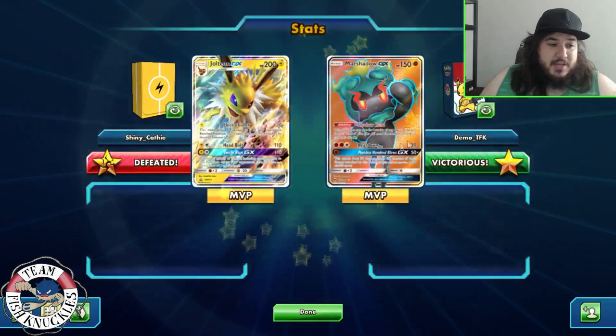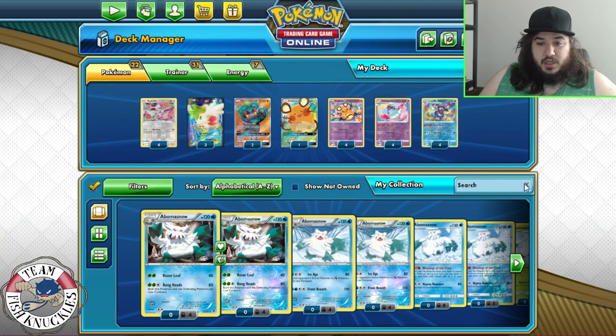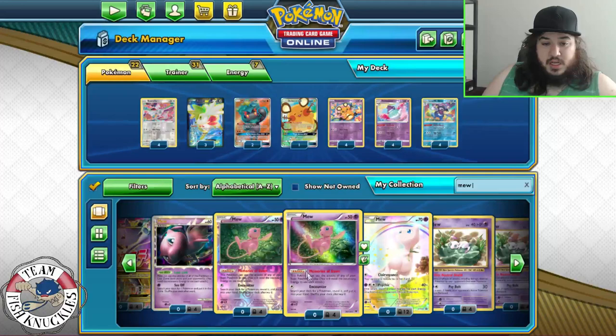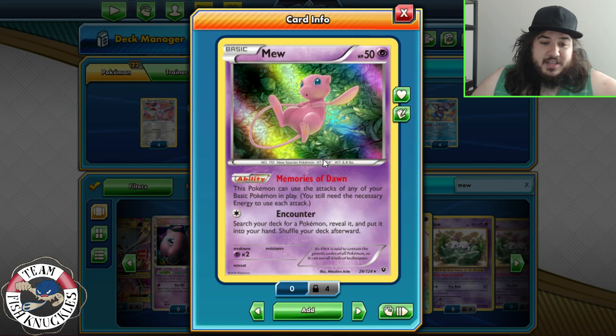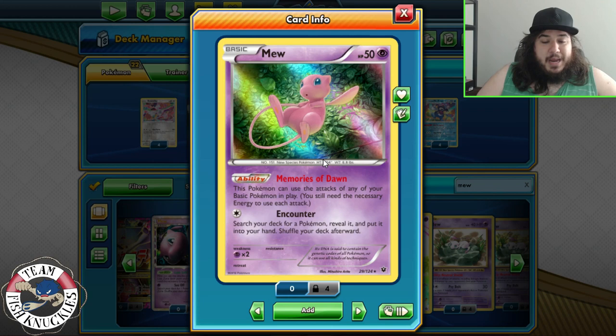There we go — Mad Party day one, playing Darkness Ablaze. Testing is a lot of fun. Things we could play in the list: Floatstone, Torterra suggests top of Coco for free retreat, or Mew from Fates Collide which isn't in the list right now. Mew has Memories of Dawn — it could be your free retreater and can use attacks of basic Pokemon in play, making it another Mad Party Pokemon and covering some weakness as a Psychic type. Hope you enjoyed the video. First day of playing Darkness Ablaze, a lot of fun. Come back tomorrow for another expanded deck on Tuesday!